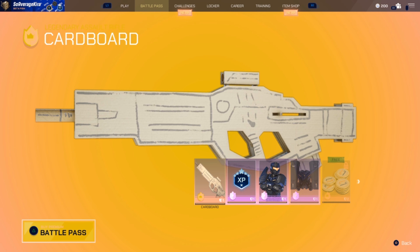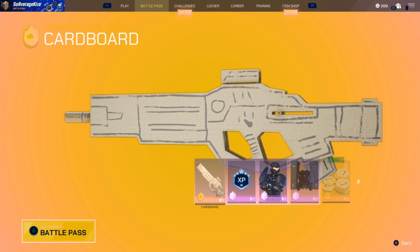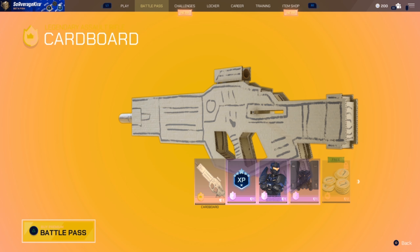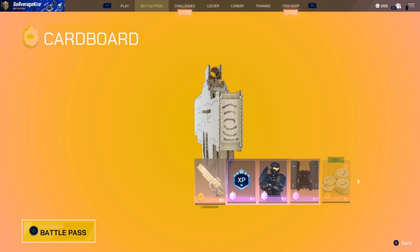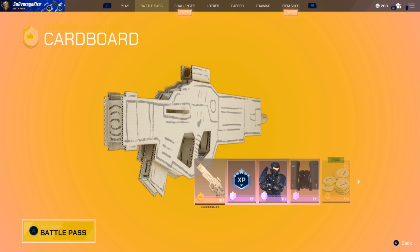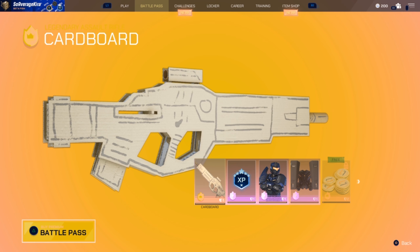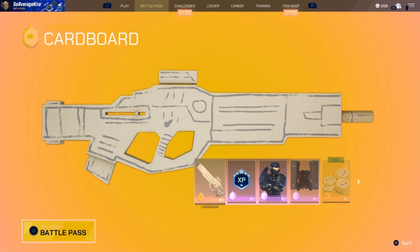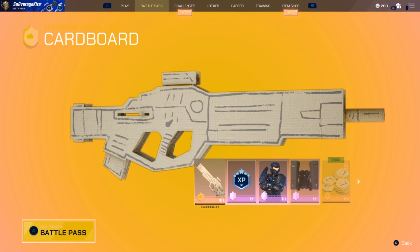We're starting off with cardboard. The skins are really good on this, but cardboard — okay, so there's a cardboard skin for the assault rifle. I actually respect what they've done with that; they've literally changed the entire gun to something you could make at home. Kind of a cool idea. The only thing I don't see on there is a trigger — I don't know how you'd actually fire that gun.